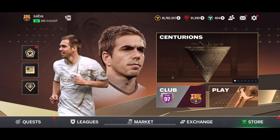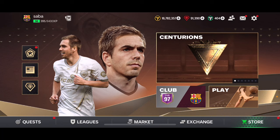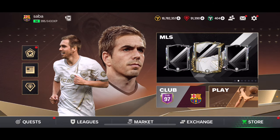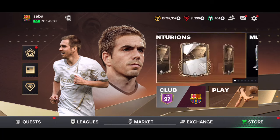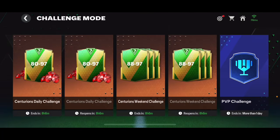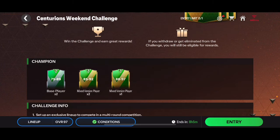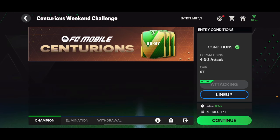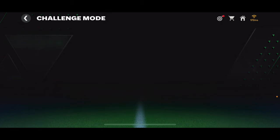But before we start, let's talk about something you can get for free — a pack available this weekend only, and it'll be gone after the weekend, so you should do that right now. Make sure to like and subscribe if you're excited for it. I'm talking about challenge mode — the Centurions weekend challenge mode. You just need to win three easy matches against AI to get an 88 to 97 overall player pack.